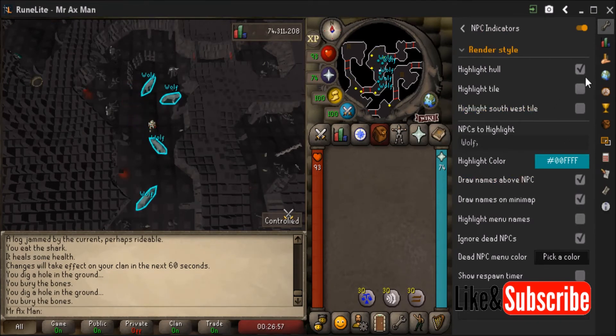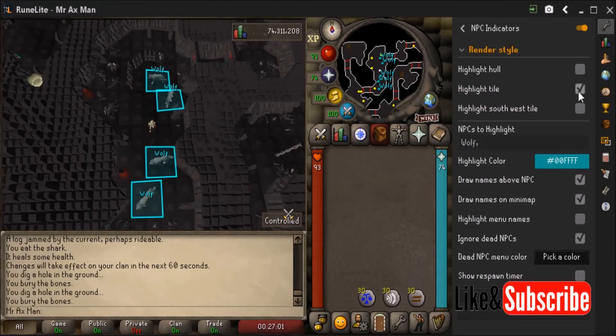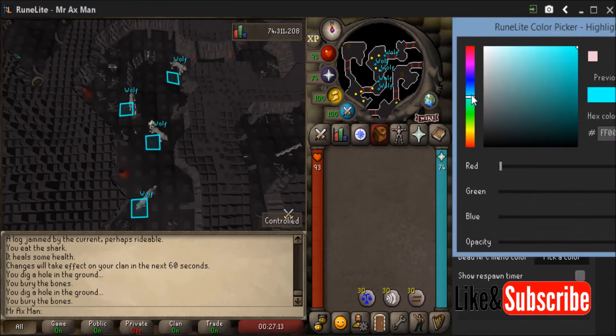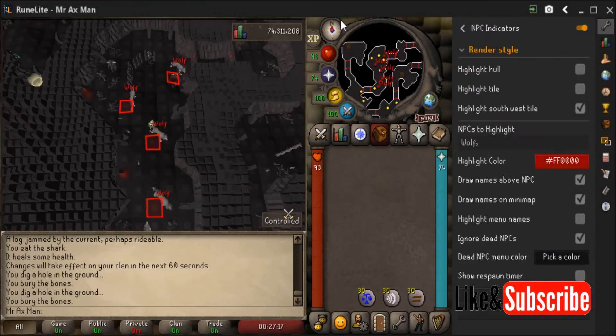Right now I have highlighted the entire wolf, but I don't have to do that — I can just have the wolf name above it, or just highlight the tile marker of the wolf's location. If that's too big, you can also highlight just the southwest tile, which is a bit smaller. You can also change the color of the highlight from cyan to any other color you want, like red.